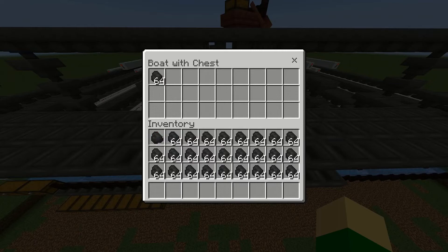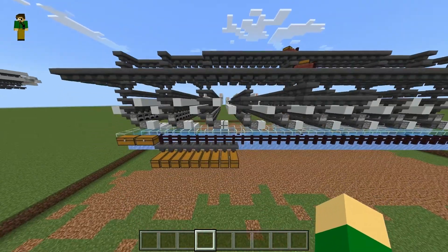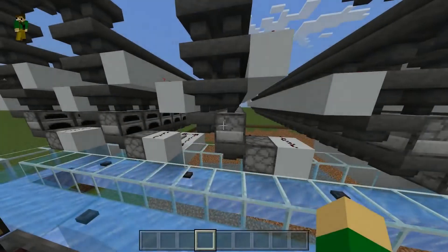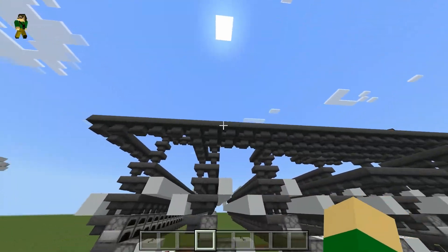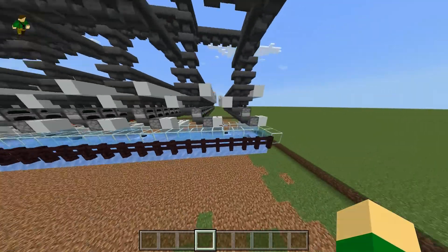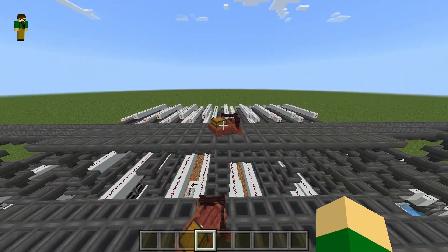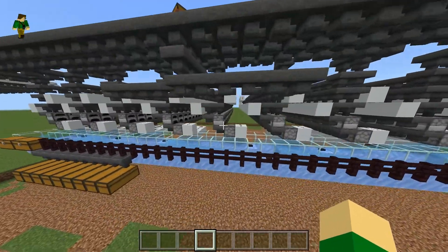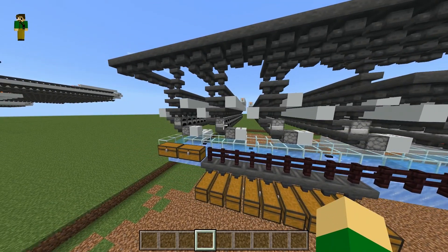I'll crouch and right-click on the chest boat and load the fuel into the lower one. It's hard to tell, but the fuel is getting distributed evenly among all the rows. The rows may have different numbers at this current time because it takes longer for items to reach the outer modules of the smelter. While that's loading, I can start loading the items I want to smelt — just load it into the top chest — and you'll see one row turn on, then a bit after that the next row, and so on.